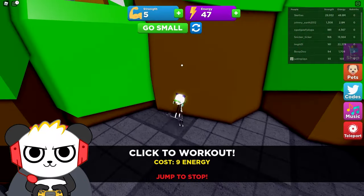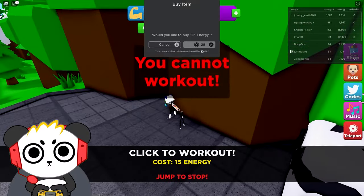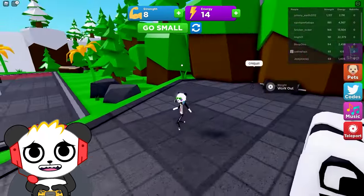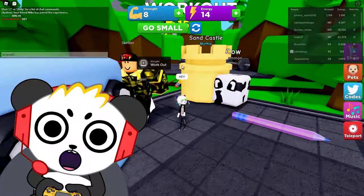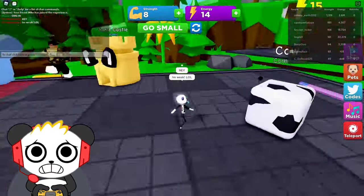Now we gotta work out. Oh okay, I don't have enough energy now. I need 15 energy to work out and I only have 14. So I need more lightning. Cow! Where do I get my lightning from? Whoa! I should get lightning from that guy! That guy's really strong!